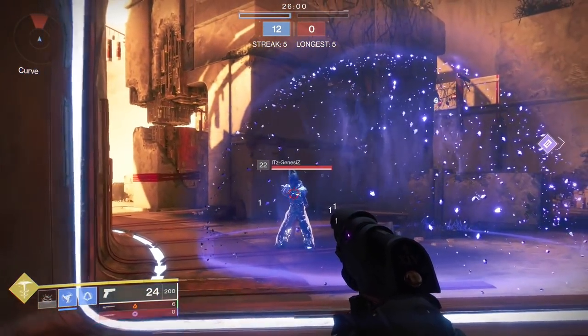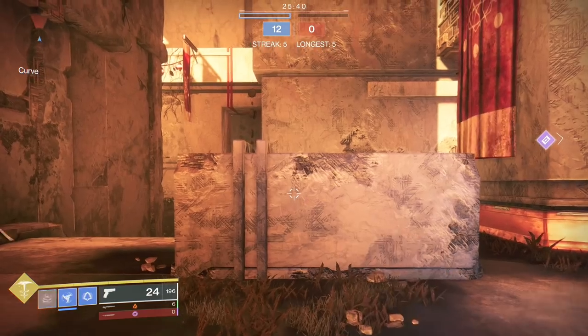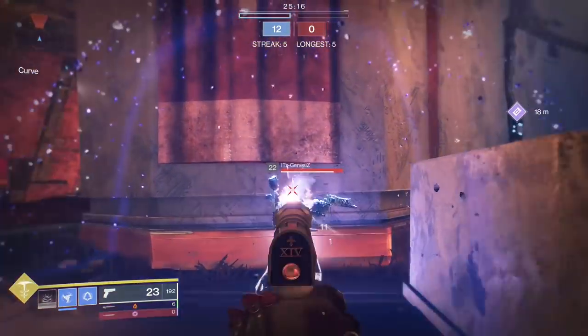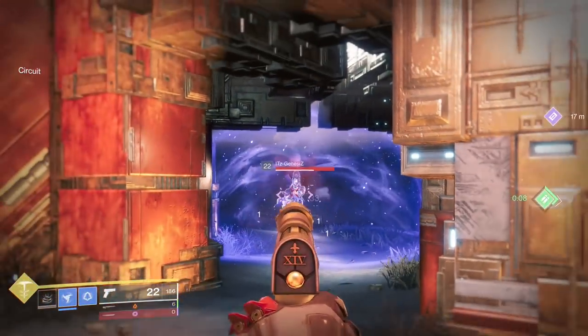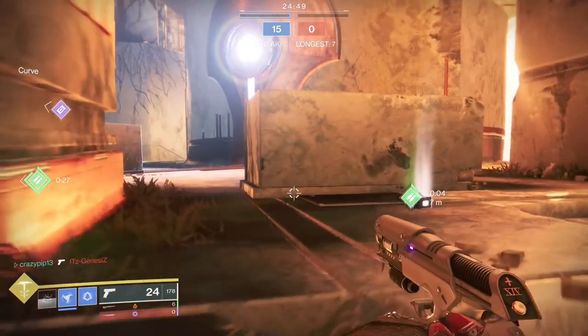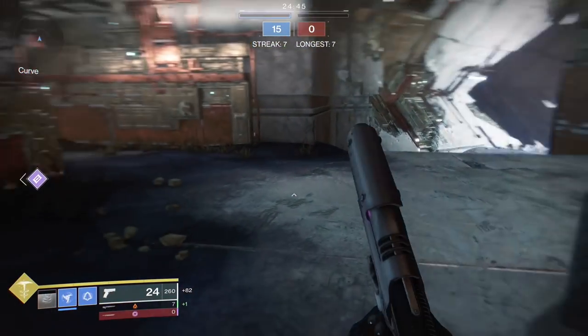The duskfield grenade creates a darkness bubble — similar to the Titan super — but this one slows enemies, and if they don't get out fast it will also freeze them. This bubble is pretty big and you can use it against enemies around objects, corners, and so on. It's really fun and very effective. You can also use it defensively — players inside can't slide or run, which makes it a perfect choice against aggressive players.